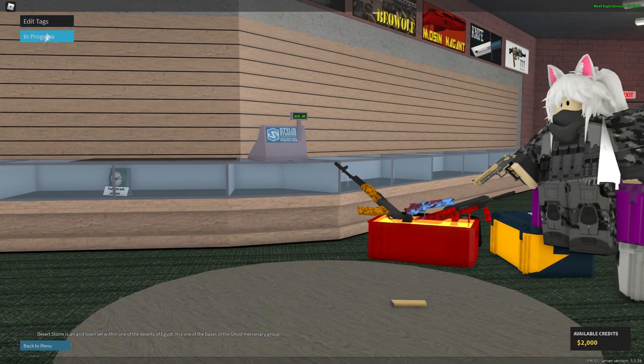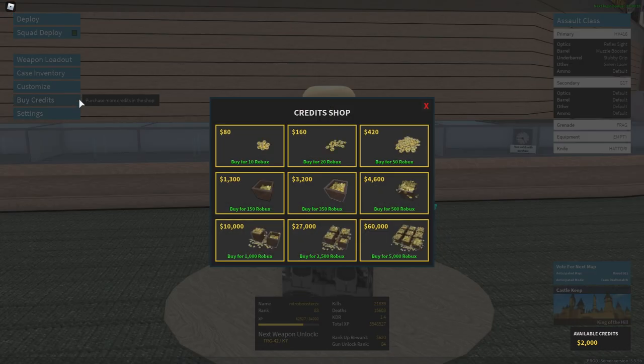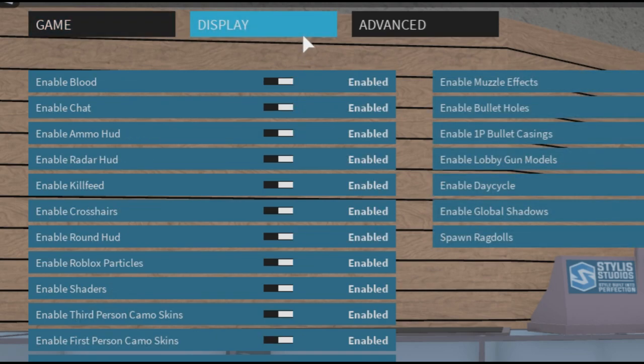Customize is pretty useless at the moment. Buy Credits lets you buy more in-game credits with Robux, and Settings lets you change options such as Enable Blood, Enable Kill Feed, Enable Shaders, and more.